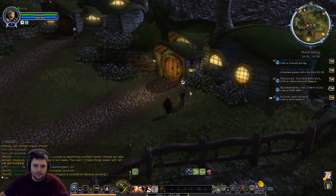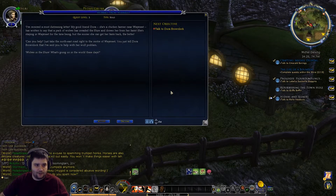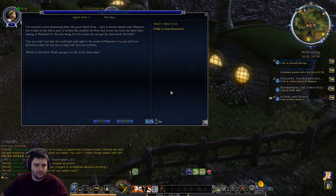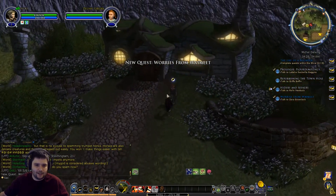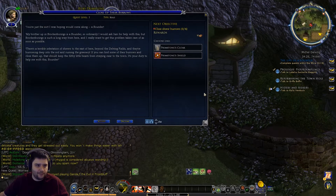There are a couple more quests to pick up here. An NPC says: 'I've received a most distressing letter - my good friend Dora, she's a chicken farmer near Waymeet, has written to say that a pack of wolves has invaded the Shire and driven her from her farm. She's staying in Waymeet for the time being, but the sooner she can get her farm back the better. Can you help? Take the northeast road to the centre of Waymeet and tell Dora Brownlock that I've sent you.' Wolves in the Shire - that's really technically a Waymeet quest. We'll remove that from the tracker for now.